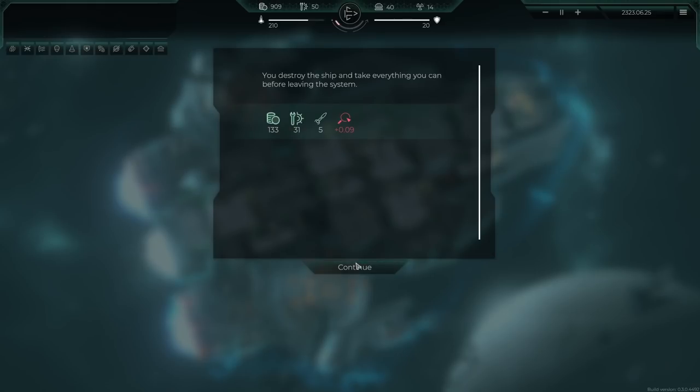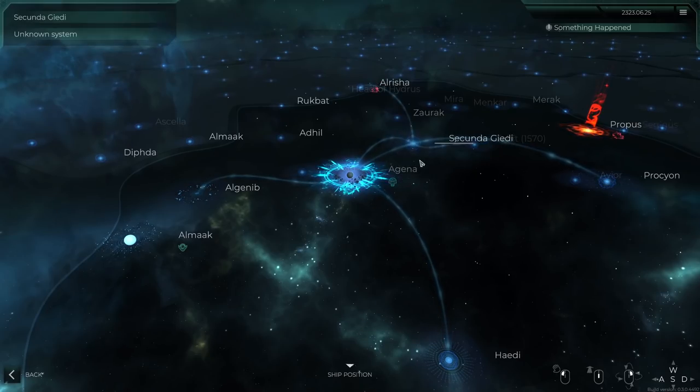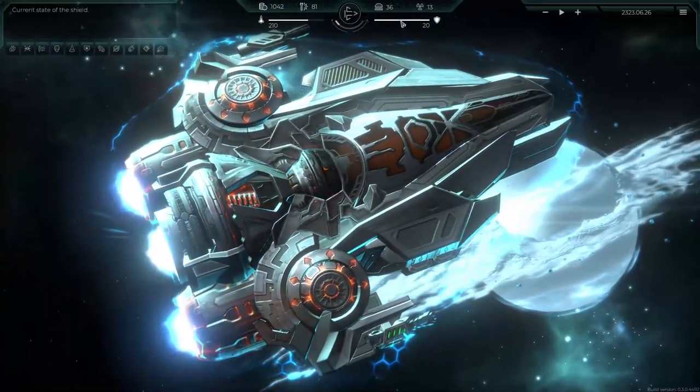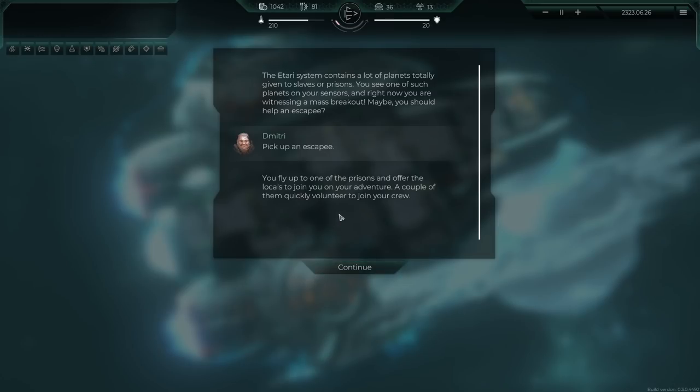Okay let's continue jumping - open the star map - let's go to the next system and away we go. We've got 36 food so eventually we're gonna have to trade for more. The Atari system contains a lot of planets given to slaves or prisons. We see one such planet and are witnessing a mass breakout - maybe we should help an escapee and maybe get another crew member. Let's risk it and pick up an escapee. We fly to one of the prisons and offer the locals to join us on our adventure.